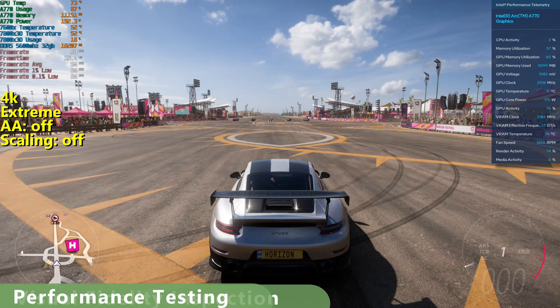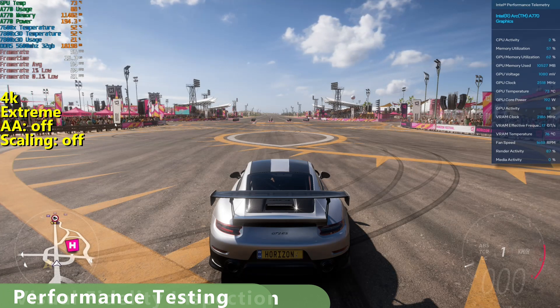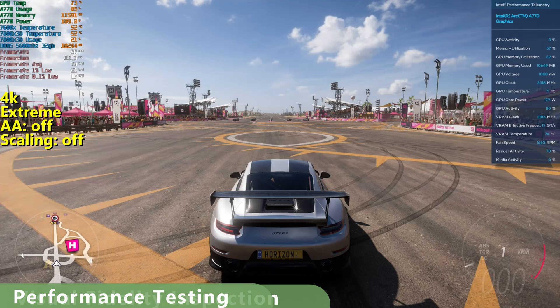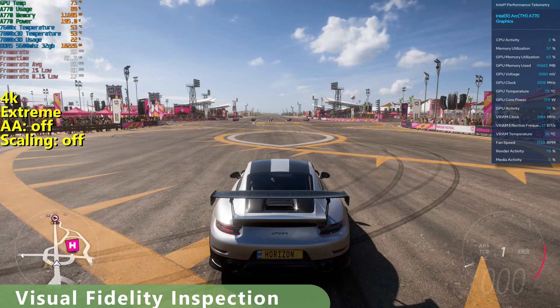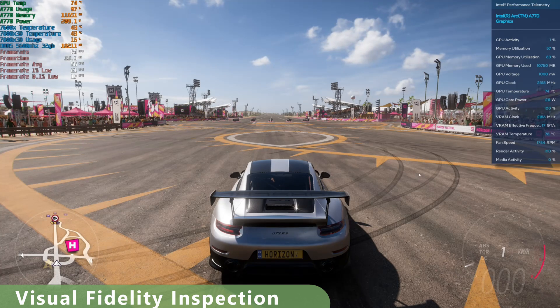This is 4K native extreme presets. We don't have anti-aliasing turned on, because as soon as we turn FSR or XCSS on, it'll turn off the anti-aliasing. Let's just check out the visuals here — it looks pretty good.